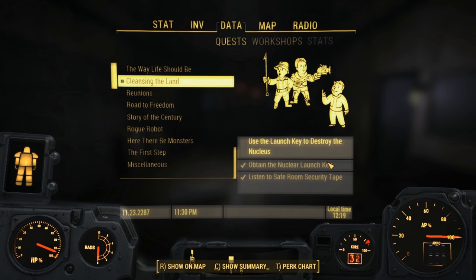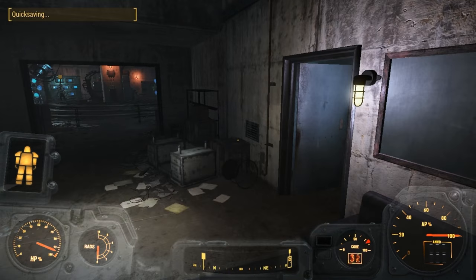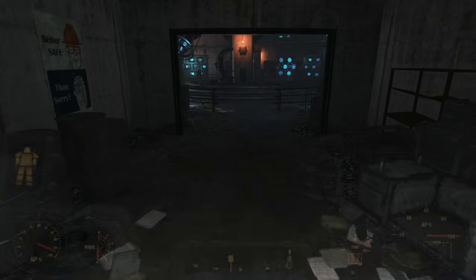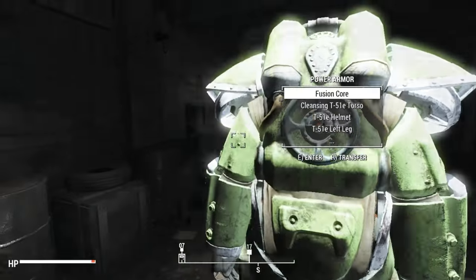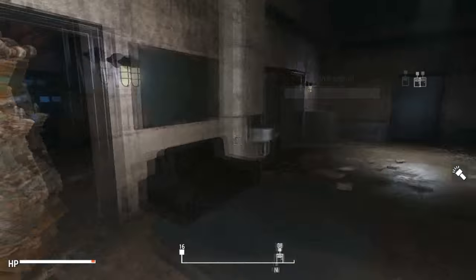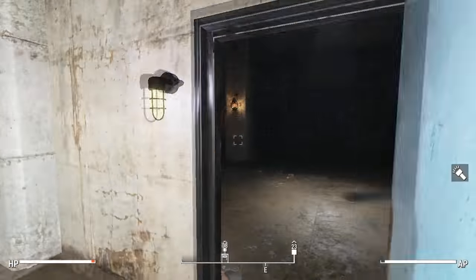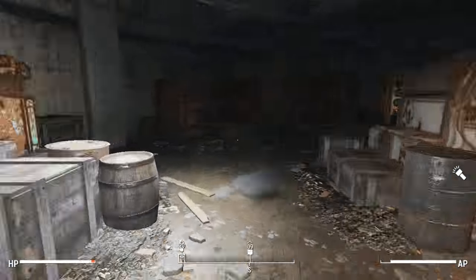I'm gonna report back first because she's a priority right now. I'm going to leave this armor here. As you can see the armor is greenish - it's got the Vim Refresh paint. Alright, let's head on down. Where is she? On the bottom floor?